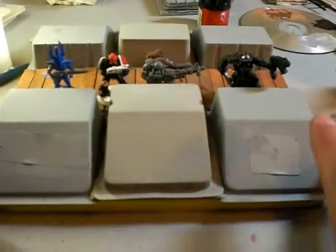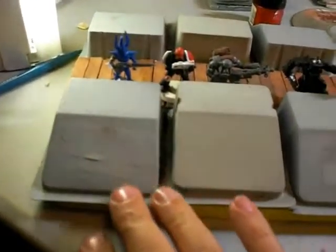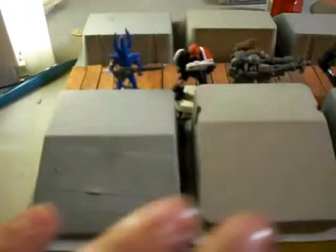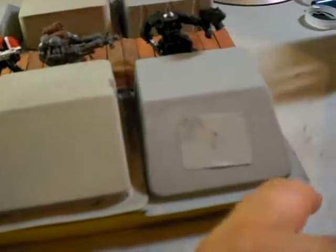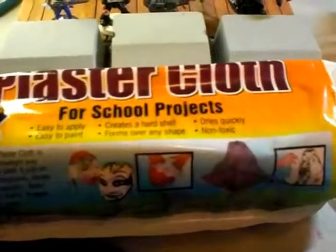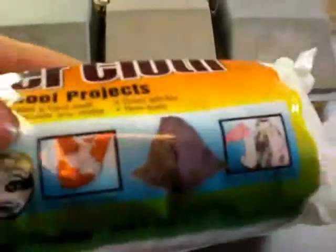I'm going to build up around this outer edge with paper, and I'll probably use some plaster to make it more earth terrain around it, just because this is such an unnatural finish for the terrain. I did buy some plaster cloth from Woodland Scenics, so we'll see how that works out.